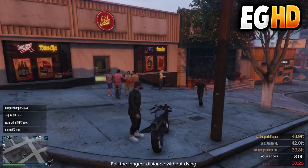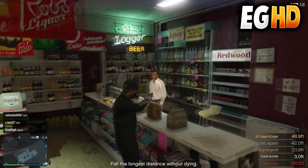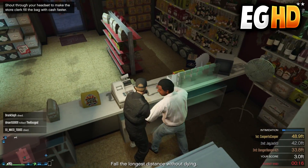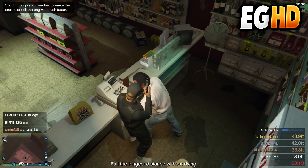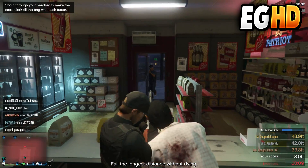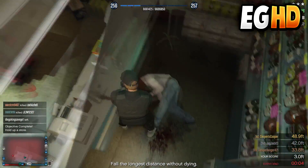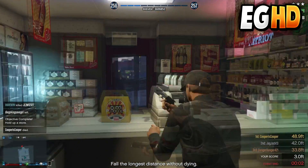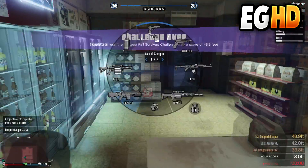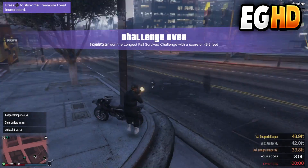For the ninth glitch I'll show you how to get double the payment when robbing a store. Go into a store, pull out your gun at the clerk, and while he's putting money in the bag, try to scare him. Keep spamming right on the D-pad, and once he throws the cash you'll see your character goes to the counter and grabs extra money — you'll get double the payment, and it's actually really easy.